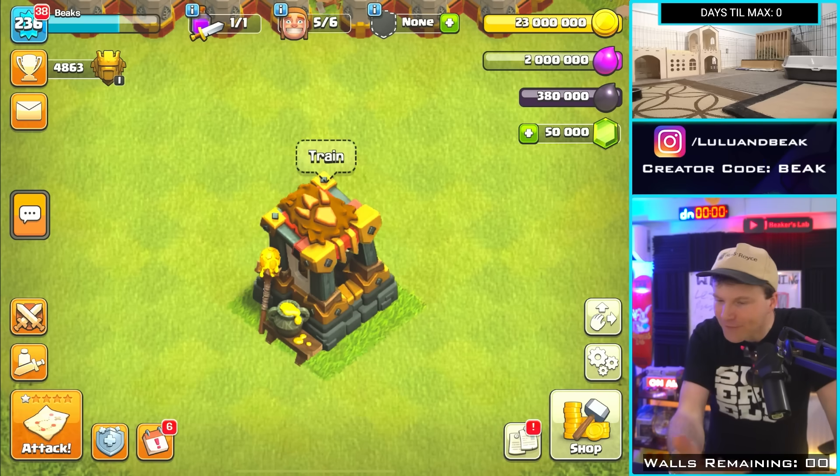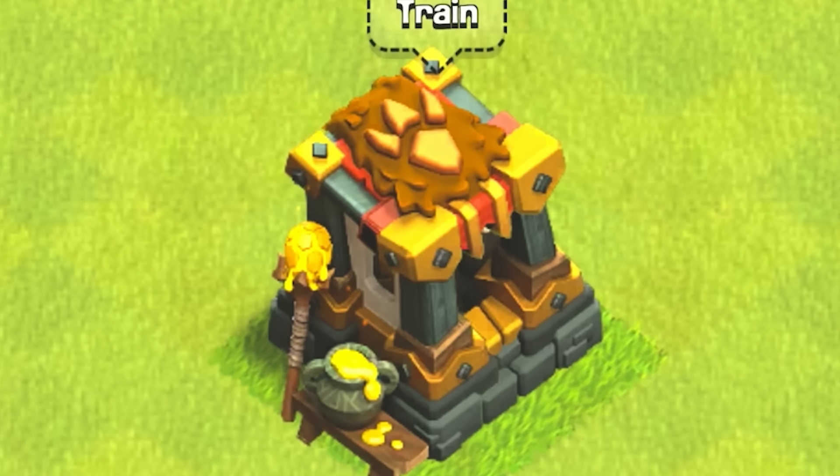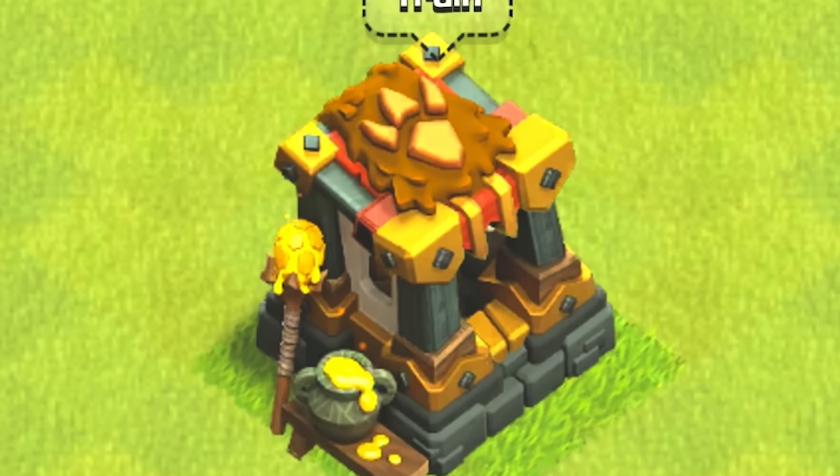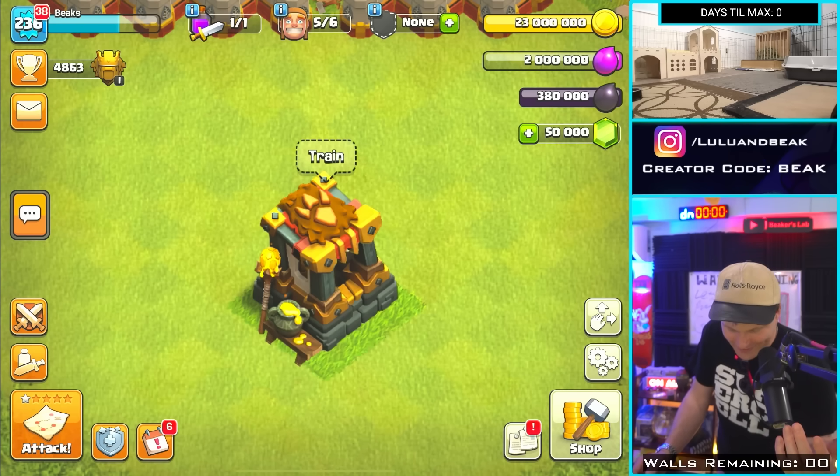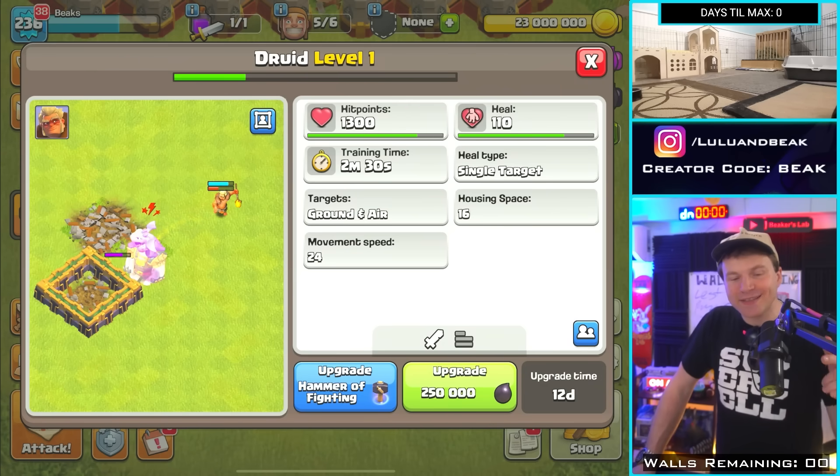Yo, I just noticed — is this the first Dark Barracks that's actually made out of stone? There's like no wood left on this thing. I like that, that's pretty cool. It's not wood anymore, it's not a hut — it's like a cave. Cave is probably the right term too.